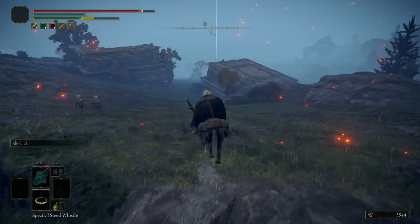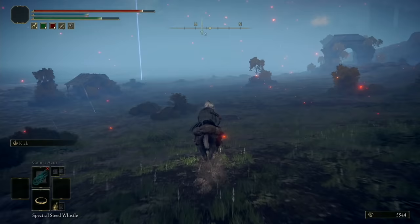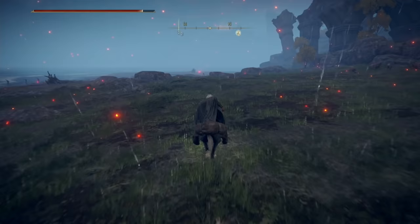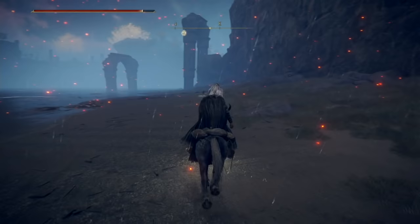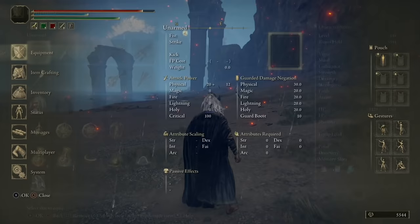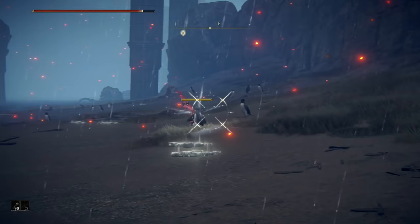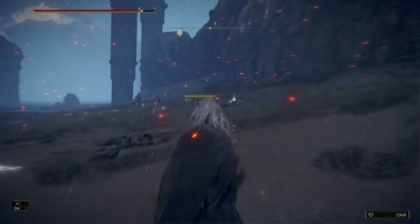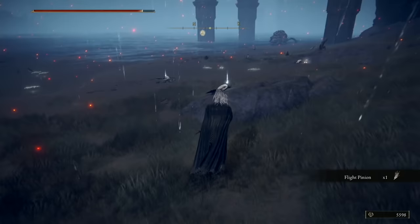Just get the gold fireflies and leave. If you want more, simply respawn at the Fourth Church of Marika site of grace and come back as many times as you want. Once you've picked most of them up, head down towards the blue marker — that's where we're going to get the third and last ingredient. On the beach there are some zombie-like enemies; don't pay attention to them, they won't attack unless you attack them. There'll be a few birds back here on the beach, and that's the most important part. You want to have a crossbow or bow to kill the birds, because the ingredient you want is the four-toed fowl foot.